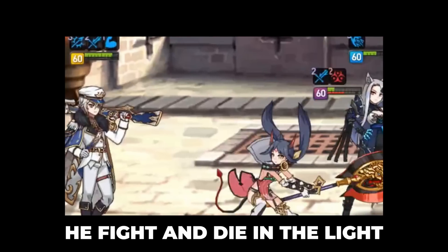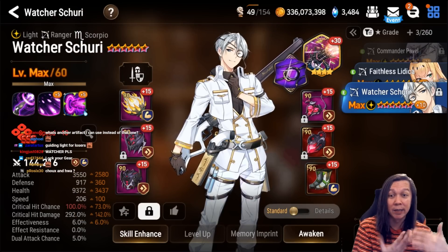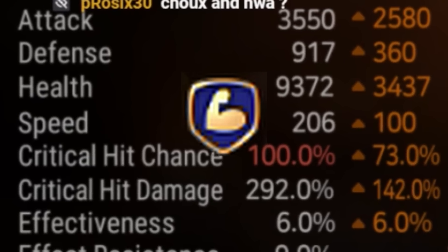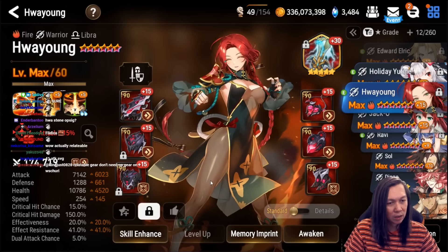We fight in the light. Watcher Shuri is one of my favorite units — I have him on Sashay which helps the other people in the team move. He's on speed and immunity. His gear is two years old and I have not touched it for two years — he works just fine.